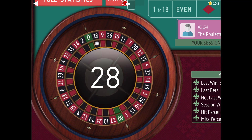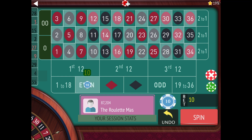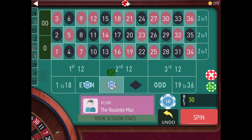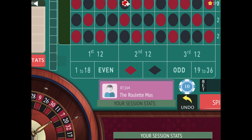Okay, 28 black. We hit on the even, and that's all we hit. So even goes back to $10. We're one away on red, so that's a $20 bet. And 1 to 18 is one away, so that's $20. No more bets.